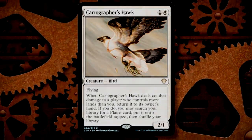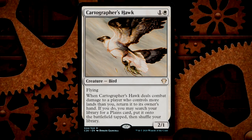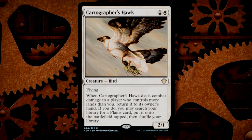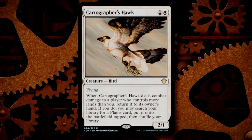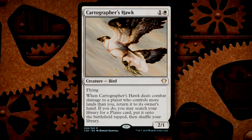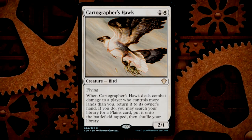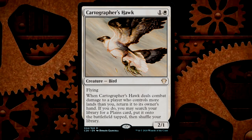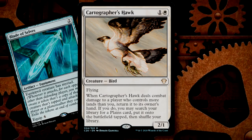Cartographer's Hawk is one of the new white ramp cards, or I guess what white wants to call ramp, but it's actually pretty good. When it connects with an opponent who has more lands in play than you, you can bounce it to your hand and then tutor lands to the battlefield tapped. What I really like about this is that it doesn't require that lands be basic lands, so you can get your dual lands should you be in a non-green color combination that requires some ramp. I'm interested in equipping this with Blade of Selves to see how we can make a budget land tax engine.